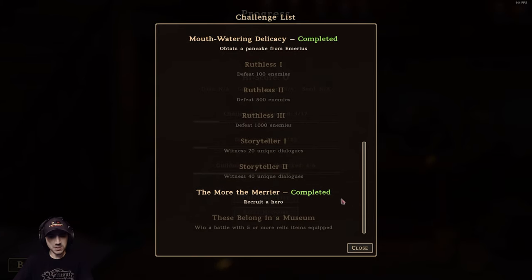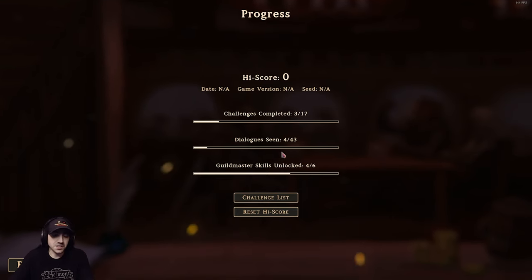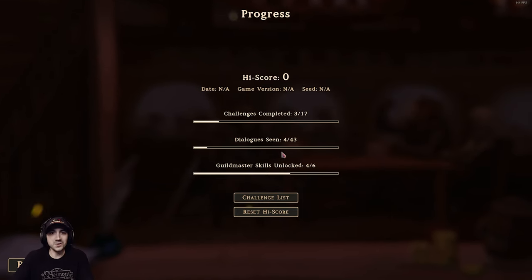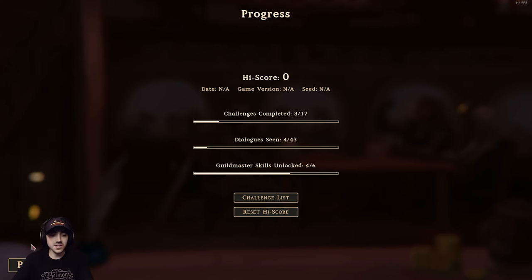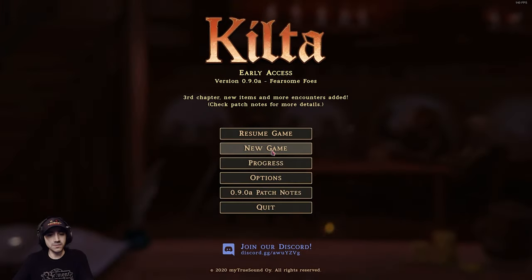I'm hoping in the future we see rewards for each challenge that you complete. In addition to that, there's dialogues you've seen and the characters are pretty cool. They interact with each other depending on who's part of your guild, and then you unlock new skills. Right now there's only six in the game and we started with four.